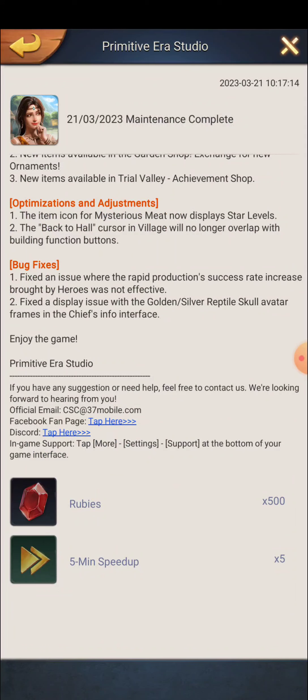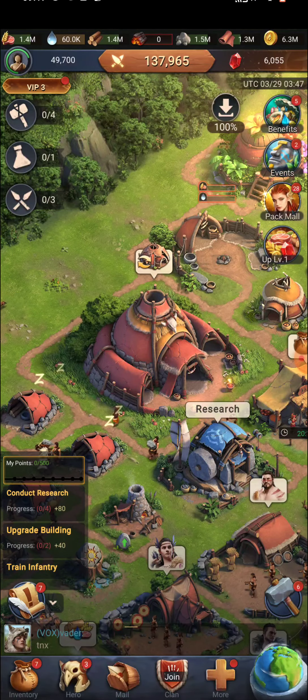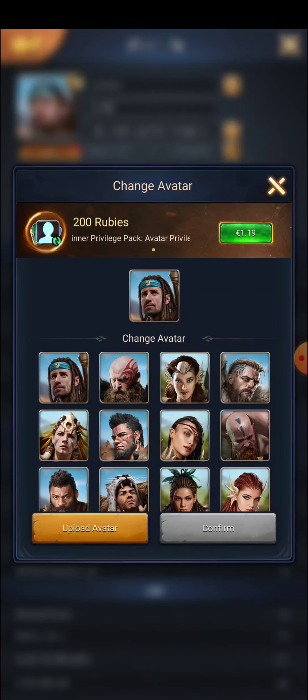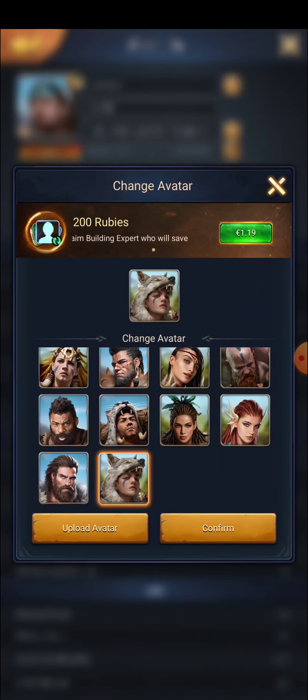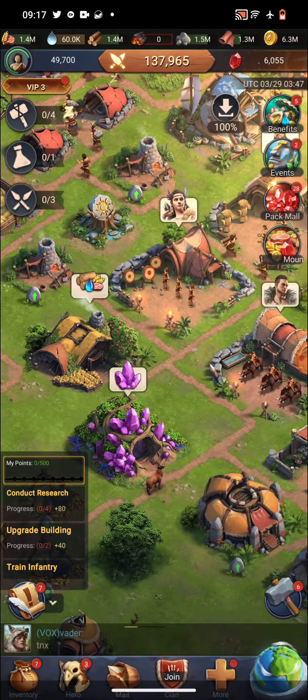Also fixed is a bug where the rapid production success rate increase brought by heroes was not effective. They also fixed a display issue with the golden and silver reptile skull avatar frame in the chief info interface. There was an issue when using one of these avatar frames, and that has now been resolved.